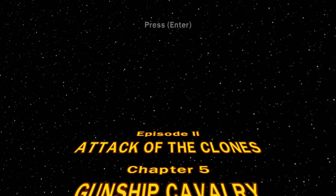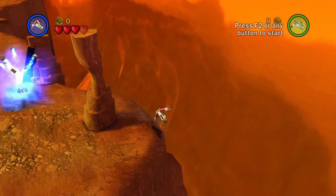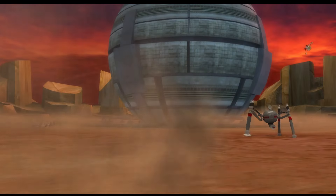Chapter 5, Gunship Cavalry. Just like the other vehicle levels, no force uses are required. Get to the droid command center and blow it up.